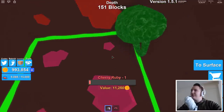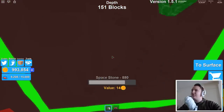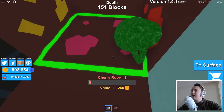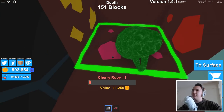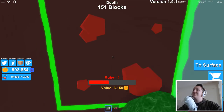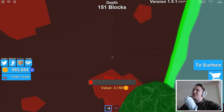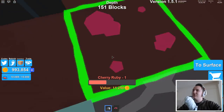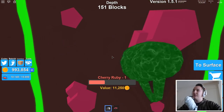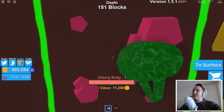Oh new rocks — ruby! Cherry ruby, oh cool, it's a different kind of ruby. You have the normal red ruby and then a pink type called cherry ruby. Oh wait, what's this — bedrock? Like in Minecraft! Isn't bedrock supposedly the bottom rock? So wouldn't that mean I'm at the bottom of the planet? More cherry ruby — that's worth quite a lot.